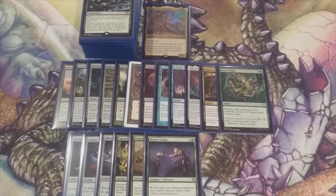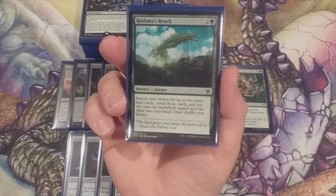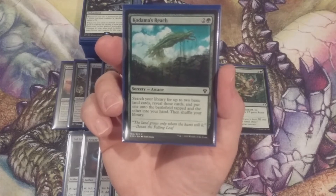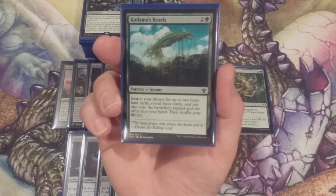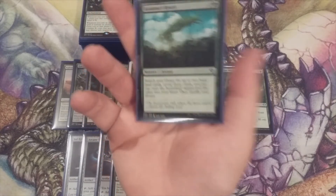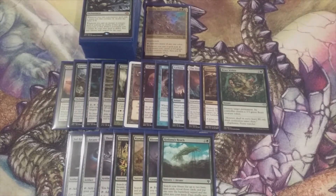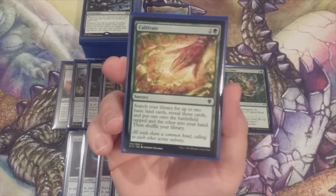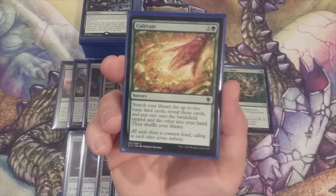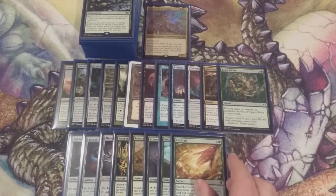Next up, we have a pair of very popular green spells. Kodama's Reach — for two and a green, we search our library for up to two basic land cards, reveal those cards, put one onto the battlefield tapped and the other into our hand. Although this is the exact same thing that Cultivate does, which is our next card, Kodama's Reach gets top billing because it was printed first. And there's our Cultivate — exact same thing as Kodama's Reach. And they're both in the deck.